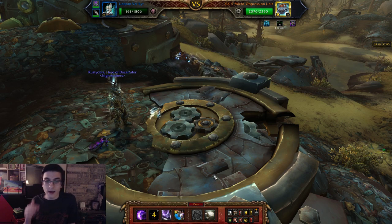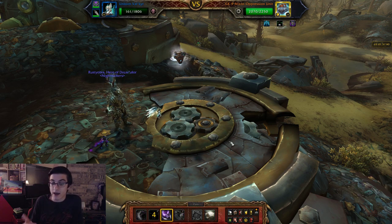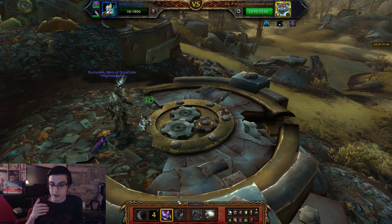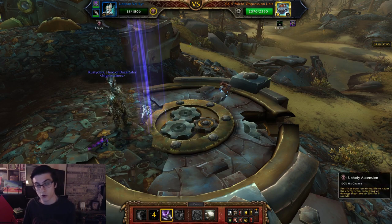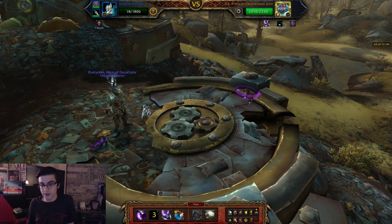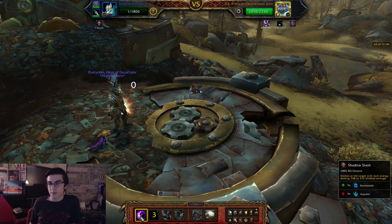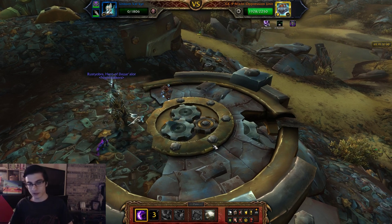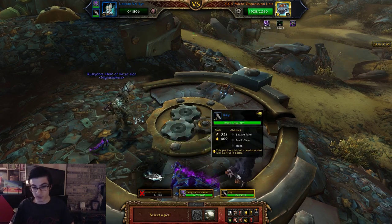After you pass for that turn he's going to hit your Valkyr and kill it. Pop Unholy Ascension to debuff him, but your Valkyr won't die right away because of the undead passive. Before it dies, get one more Shadow Slash off. Your Valkyr is going to die — again, if it gets stunned at any point, just restart the fight.